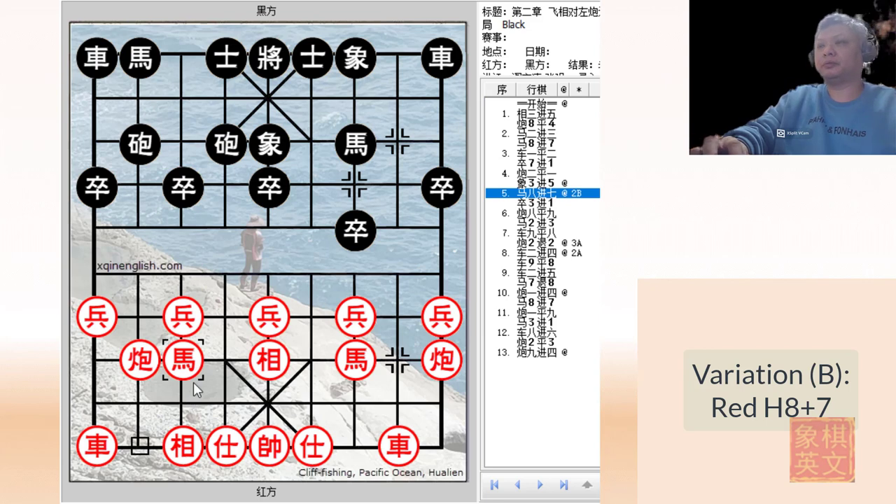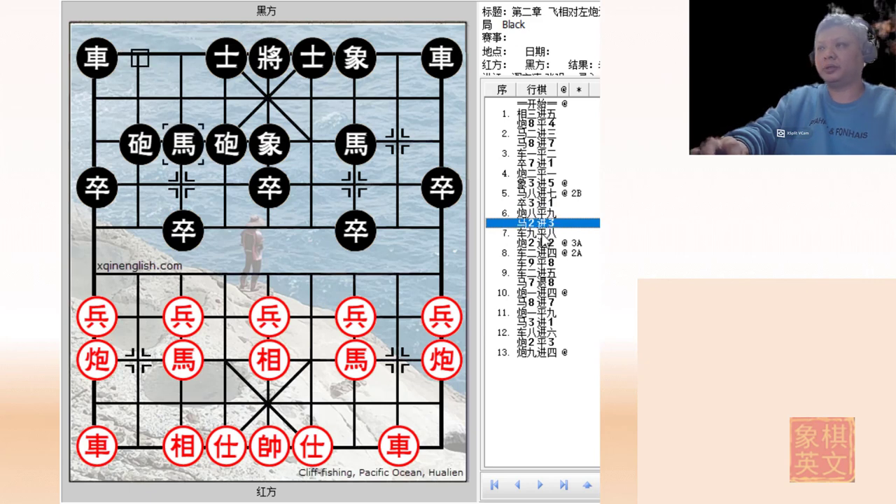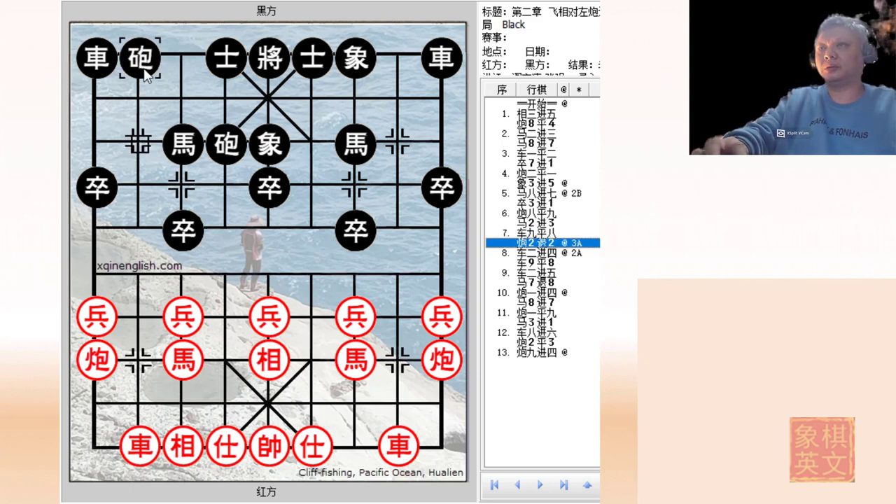In variation B, red would develop his left horse immediately as a proper horse for the screen horse formation. And black would adopt the double-headed stick pawns to inhibit the development of both red horses. Red goes for a symmetrical opening with C equals to 9, preparing to develop the chariot. H2 plus 3, R9 equals to 8 - otherwise, if the horse played H3 plus 2, red would have trouble developing this chariot. And black retreated the cannon to the bottom rank. This is a commonly used counter by the cross palace cannon, whereby the cannons are retreated usually to the bottom rank for defense and offense if need be.